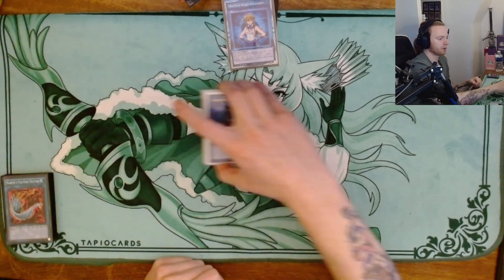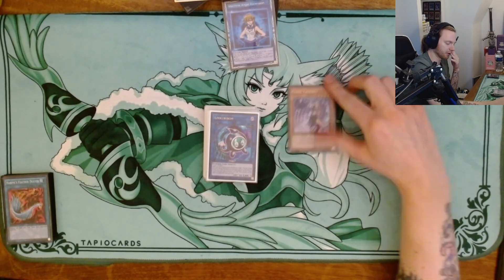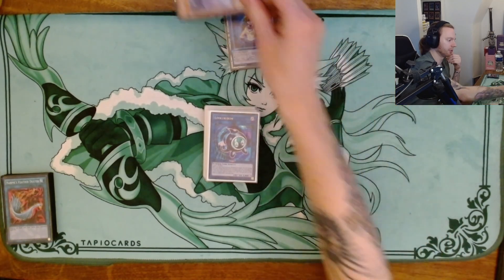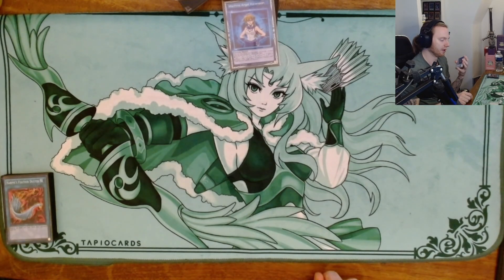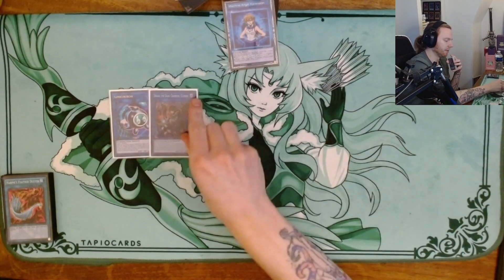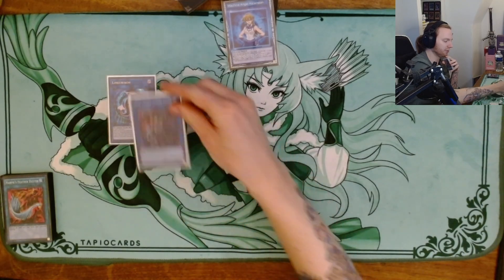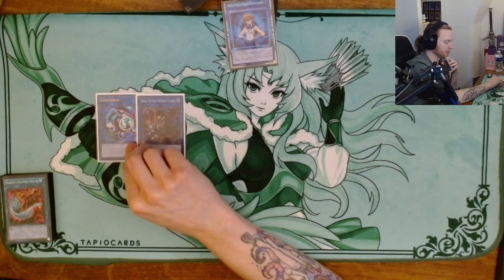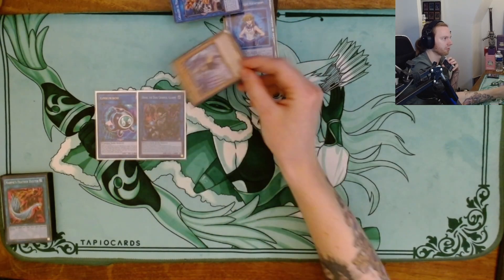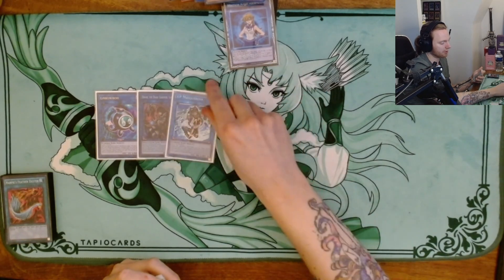For the extra deck, I used to play Chaos Fog as well, which is just an option. What you can do is make Baronne de Fleur with Diviner, which is very nice. But I made room for Dragoon because I felt it was a little more oppressive. I do want to play both but space is tight. Linkuriboh stays in. You can swap it for Baronne if you have it. I like Dark in this deck — you can make Linkuriboh with any Dragoon, then make Dark and steal their DPE, which happened a lot yesterday.